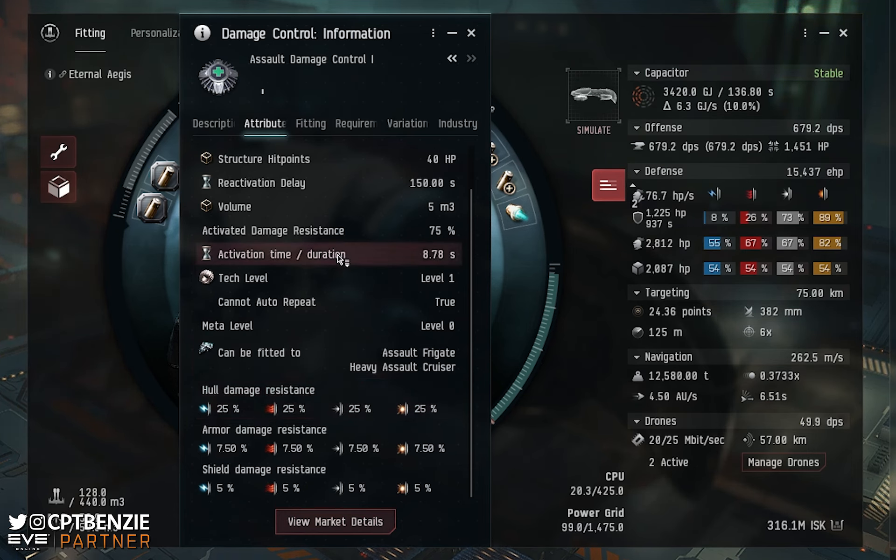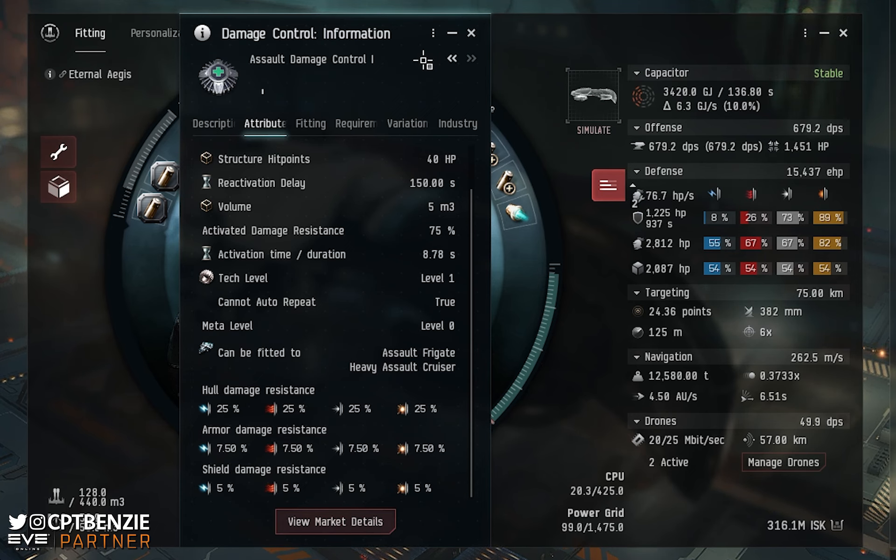The reason for this is that the Assault Damage Control has an activatable aspect. If you activate it, it gives you massive bonuses to your resistances for just under nine seconds before going on a 150-second cooldown. Think of it kind of like a panic button — if you're taking a lot of damage, slap the ADC and your resists go through the roof, and you barely take any damage for those nine seconds. It does have a 150-second cooldown, so you need to be careful about when you use it, but it can often help you get away from a sticky situation or reduce damage whilst you get into a better position.